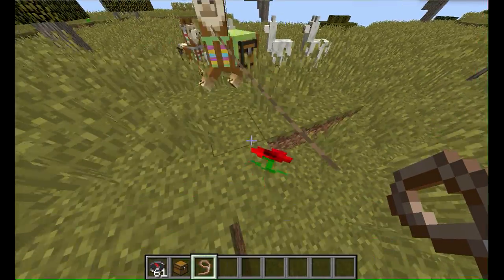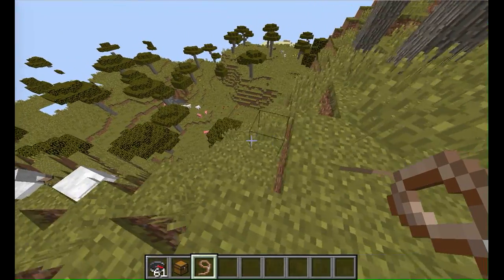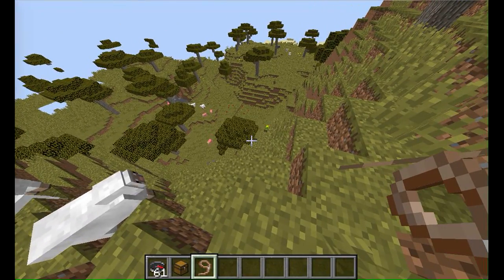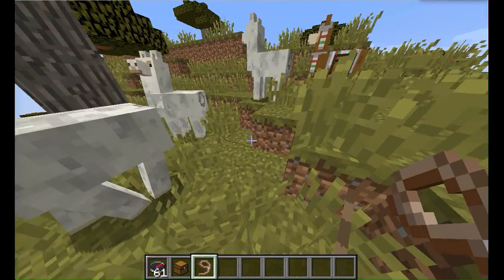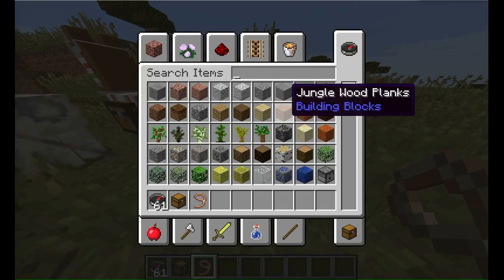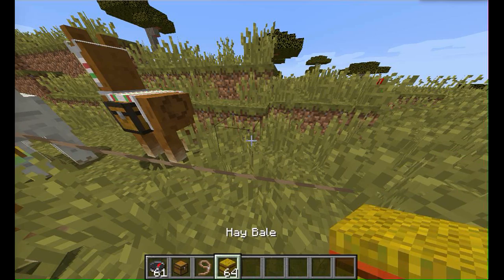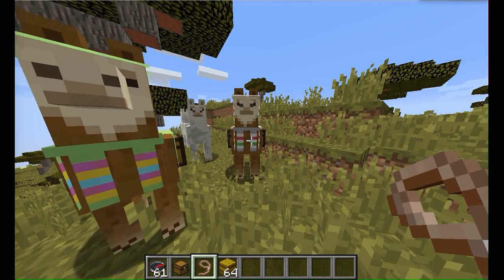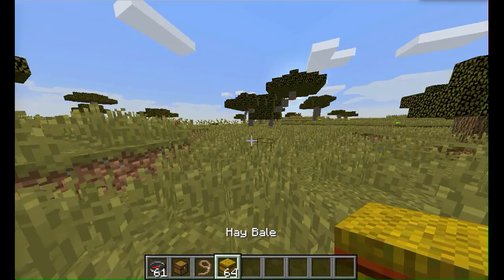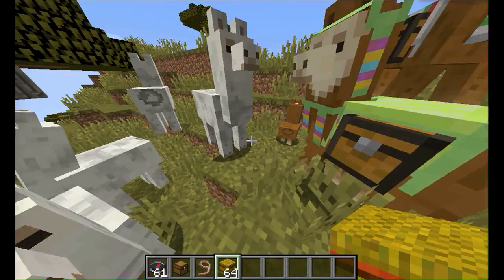Basically this could be revolutionary for traveling — you could move your entire house because you have all your supplies here. You can feed llamas hay, and you can also breed them using hay. And there you go — you've got a baby llama!